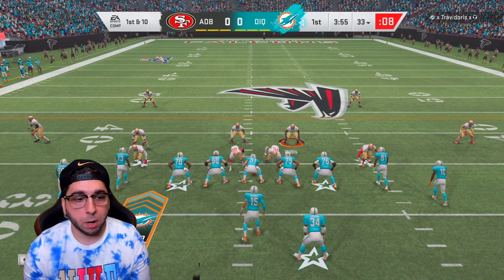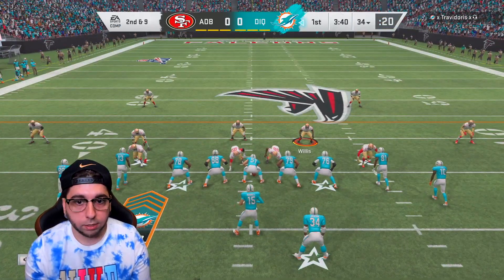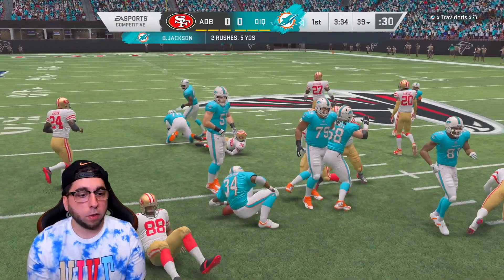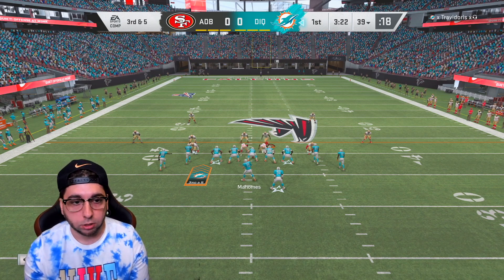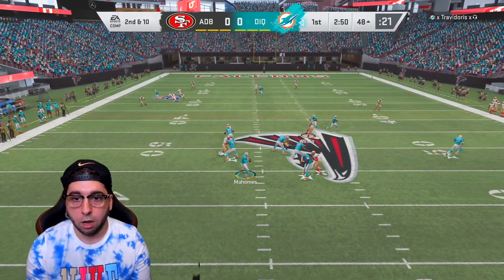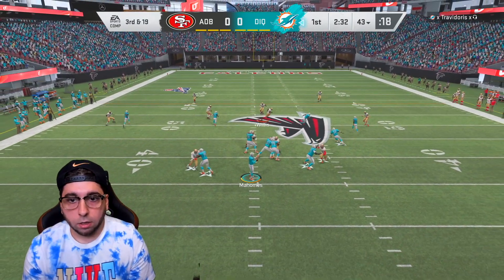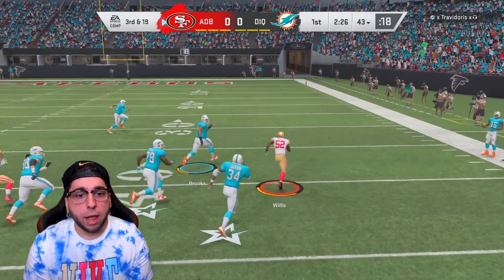Jumping into week number eight. Our opponent has Bo Jackson, so it might be a long day. We gotta contain Bo and we should be straight. He goes right back to him — Alan Page right there with the tackle. This might be one of those games where all he does is hand the ball off. Patrick Willis, let's go! Lawrence Taylor with the sack! Big third down — let's get this bread.